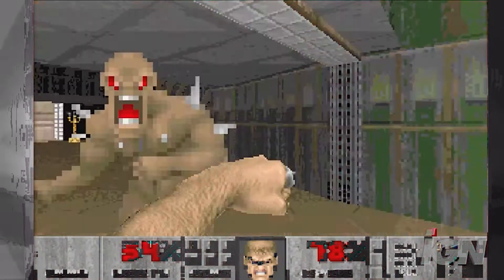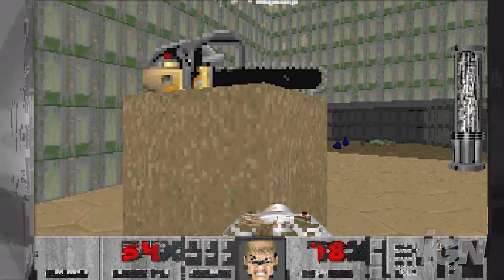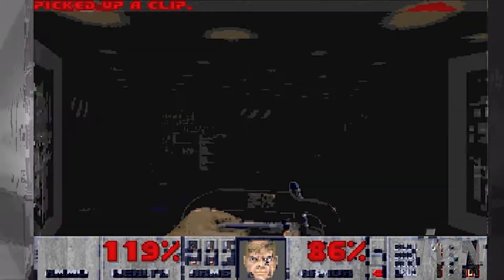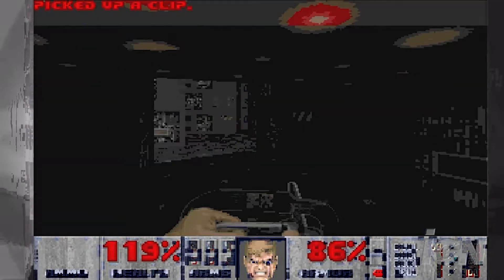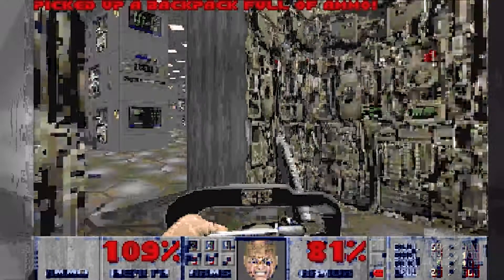In Doom, when you're out of ammo, only your fists can suffice. But for some special people, if you find it, you can use the chainsaw. In the original Doom, it can only be found in Nuclear Plant, E1M2. Today, I'm Geoffrey with IGN, and I'm here to tell you how to get the chainsaw on level E1M2, Nuclear Plant.